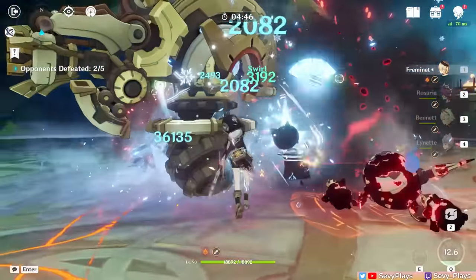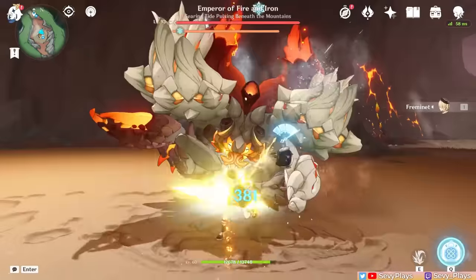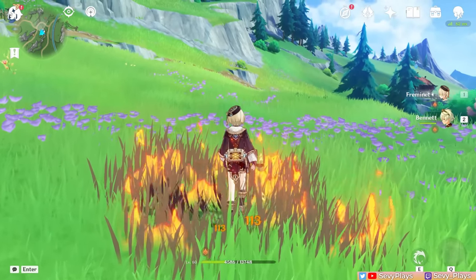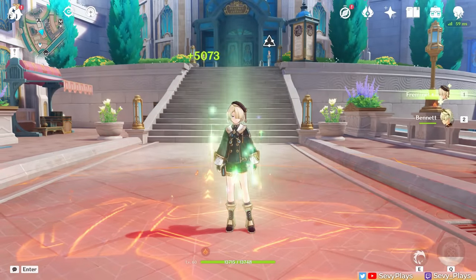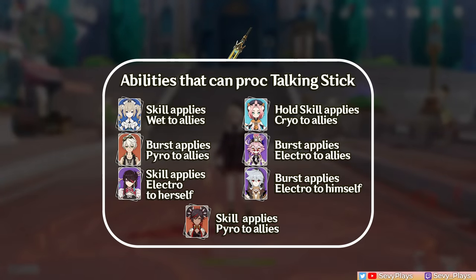However, the circumstances under which your character gets affected by a certain element will depend on a few things: one, if the enemies have elemental attacks; two, if there's an environmental factor like burning grass or abyss nodes that emit Pyro; or three, if the wearer or a teammate has an elemental self-application ability. Here's a list of units and abilities that can accomplish this.